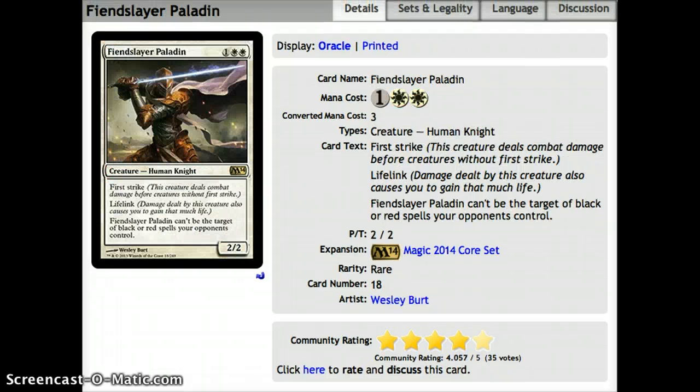Starting off with number 10, we have Fiend Slayer Paladin. It's 1 and 2 white for a 2-2 with first strike and lifelink, and it can't be the target of black or red spells your opponents control. A lot of these cards are only new cards, so there's quite slim pickings. But this guy's protection from a lot of removal spells is really nice. First strike on a 2-2 is always good, and lifelink is also a nice touch — not a bad attacker.